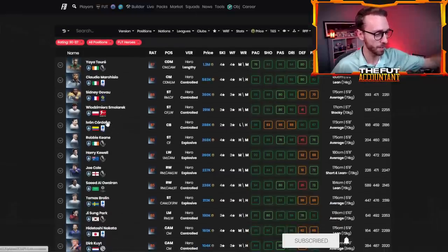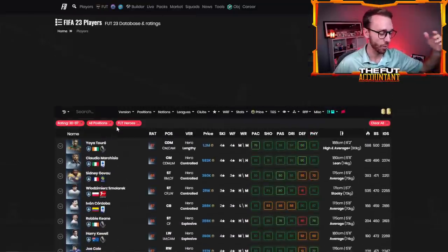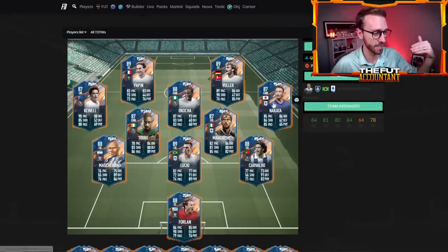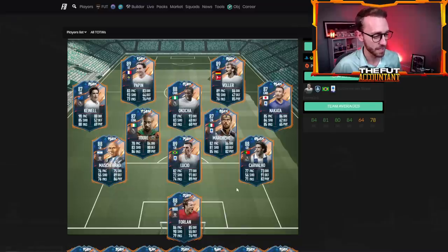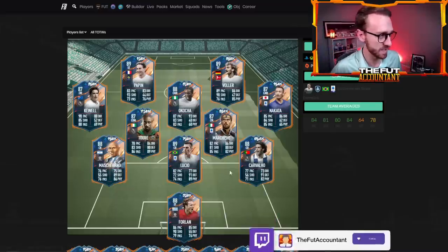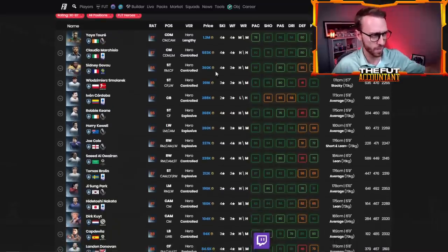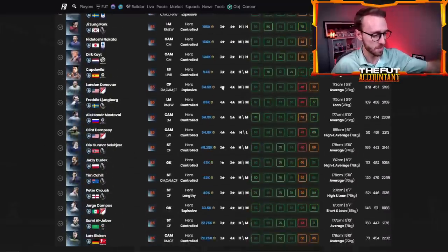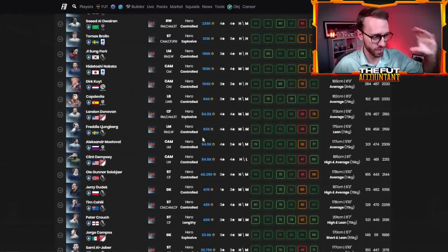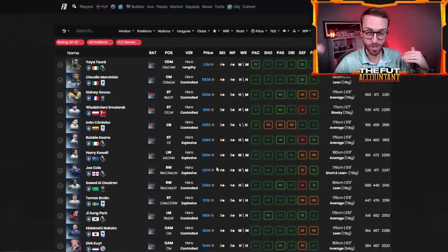Also packable: Govu, Smolorek, Cordoba, Robbie Keane, Harry Kewell — the list is pretty nice. There are only about 10 heroes that are not packable; you can't get Volar, Ococha, Lucio, Mascherano, or Forlan. Those are some really top-tier heroes that won't be in this SBC pack. But there are a lot of really solid ones, as you can gauge from the prices — 1.2 million for Yaya as the most expensive, and the cheapest, Lars Ricken, at 22k. A fair chunk are under 100k, but many are between 100k and 300k as well.